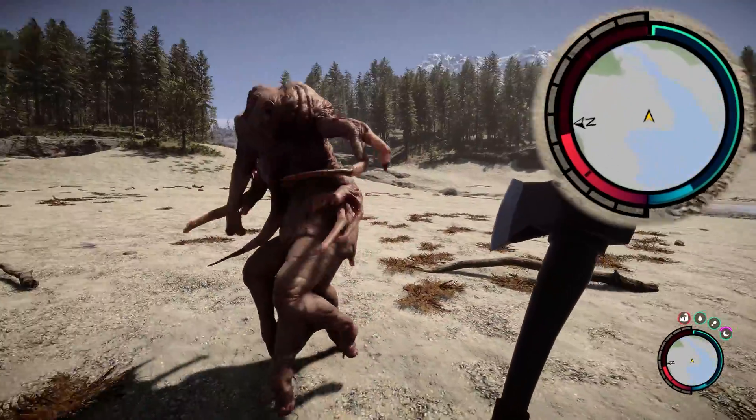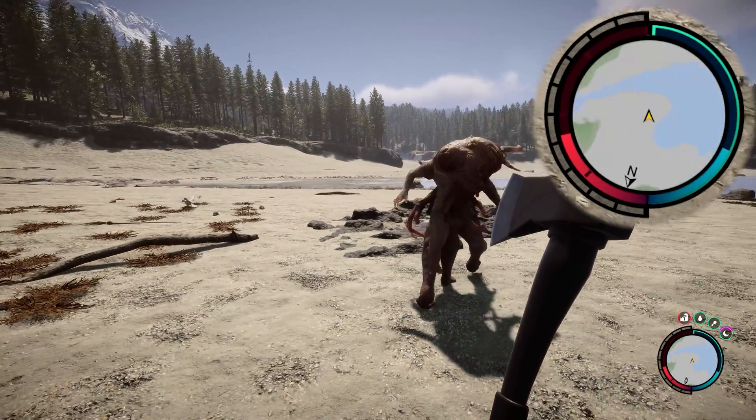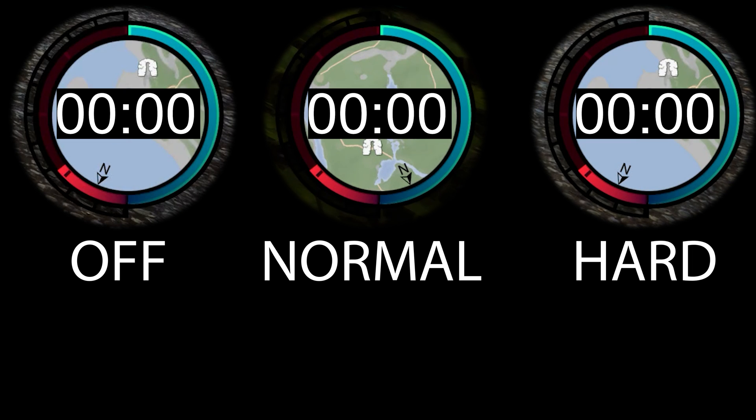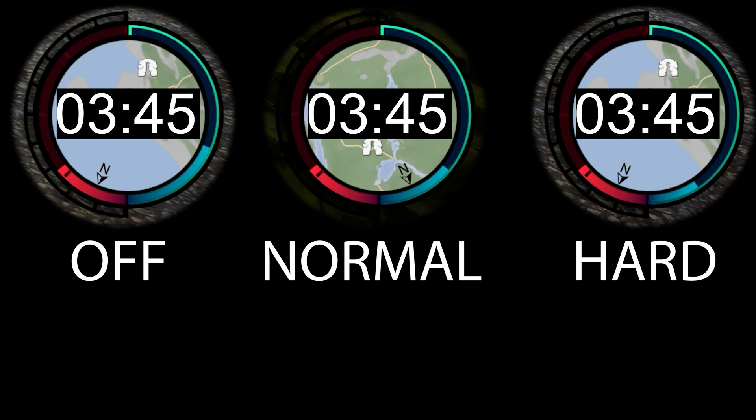This bug has gone under the radar for a long time. It has to do with the cold penalties option. If you go to a custom game and go to cold penalties, there's an option for off, normal, or hard. If you read the description, it says it adjusts the severity that cold will affect health and stamina regeneration. However, here's the problem: it's active all the time regardless of whether you're cold or not.